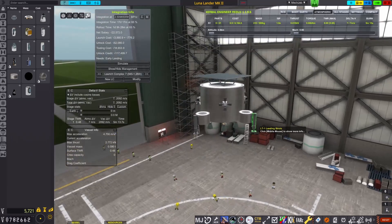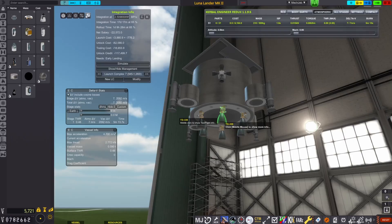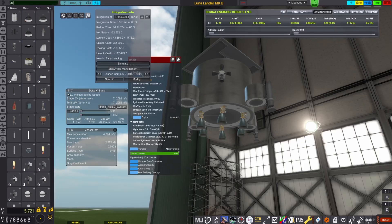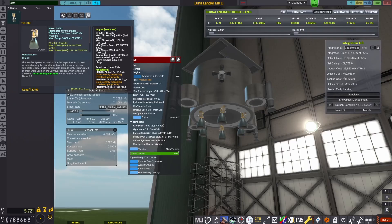We only have one solar panel and we have new engines unlocked — the same engines that the Surveyor probes used, named the TD-339 engines. The big benefit of these is the thrust is nice, but they can be throttled down to 29%, compared to all the other engines we have which are either on or off. This one can be throttled — big plus. Also it has unlimited ignitions and is not subject to ullage. So it's the best engine we have unlocked so far for a moon landing.